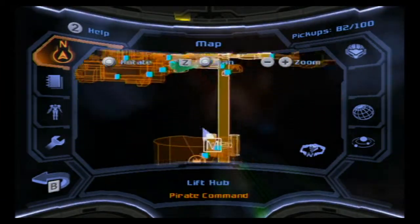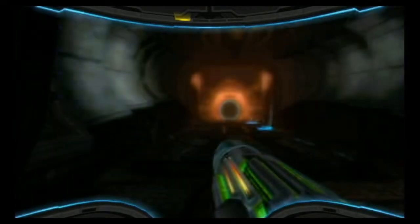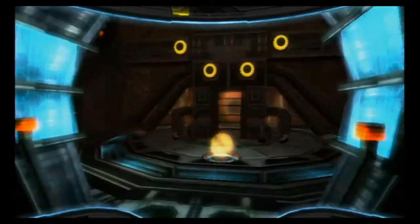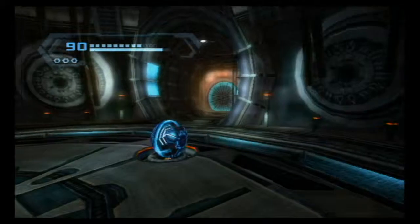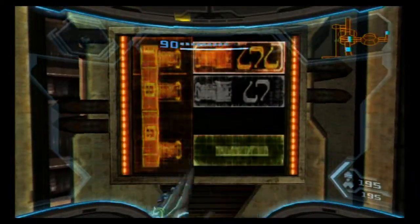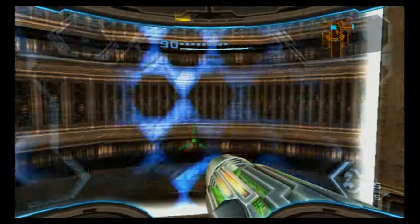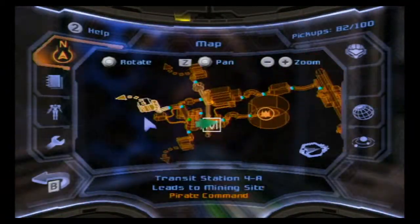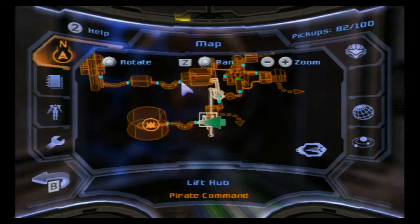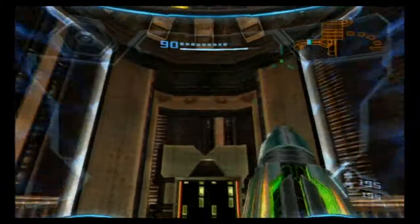I can basically leave right now, I think — I don't really need to do much else. Two energy tanks that I'm missing, and I'd like to find them because the more energy tanks you have, the easier the end of the game is, for more reasons than just taking damage. So where was that area that had the magnetic rail? There was an area here that had a magnetic rail — remember the half pipe? Now I can do it because I have the spider ball.